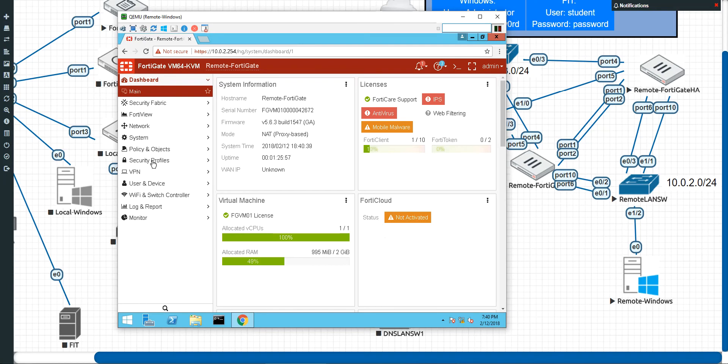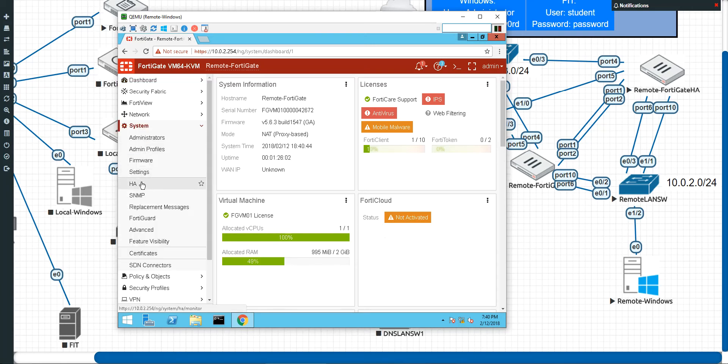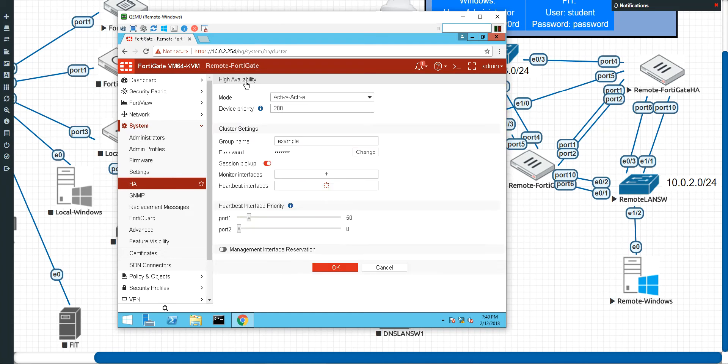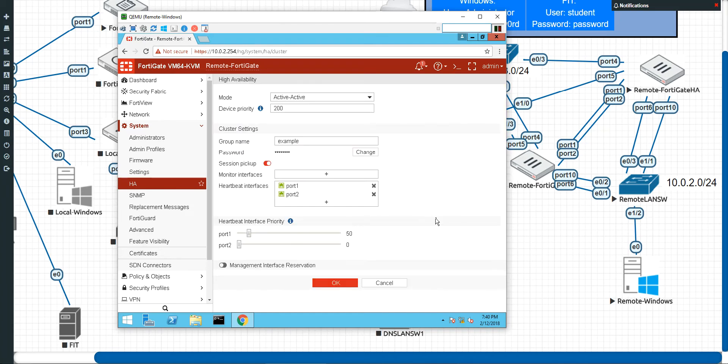So I actually ended up — let's go to System here. I ended up taking out the management interface, because that is new to me. As you can see, we have both clusters here. I went ahead and double-clicked to get into the settings. So I took out this management interface reservation because that is very different from 5.4. As I mentioned earlier, we don't have gateways or anything like that — we just simply pick an interface to reserve. So I took that out; I thought I may have fudged that up.